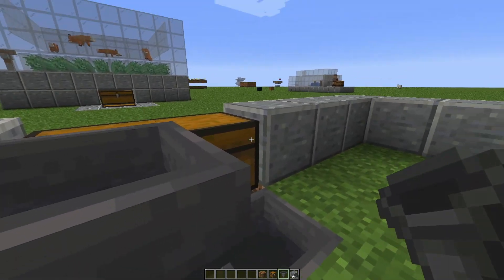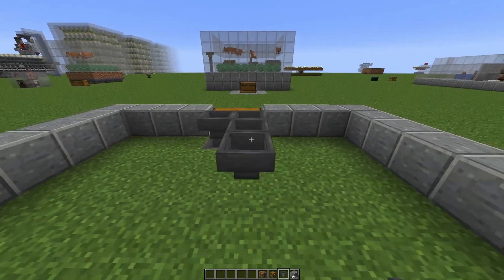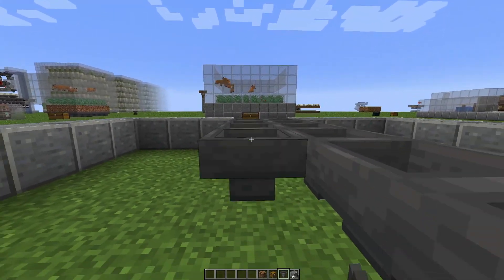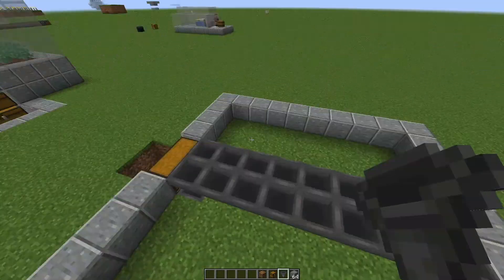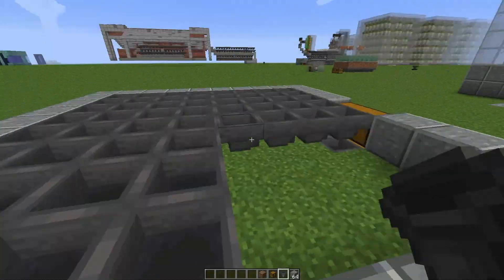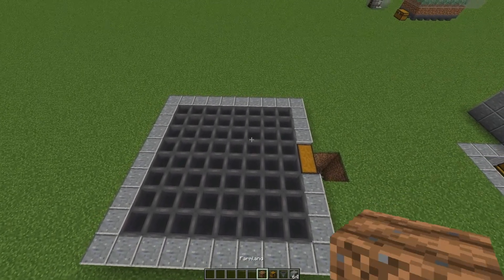Now it's time for hoppers - you'll need a lot. You might think that's expensive, but I'll refer you to my very simple iron farm or my starter iron farm, which is faster. I even have an iron farm without a zombie. You could also use a minecart with a hopper, but regular hoppers are easier here.